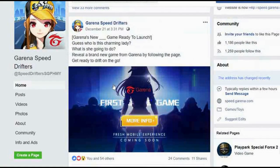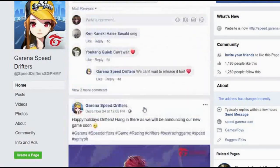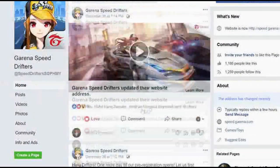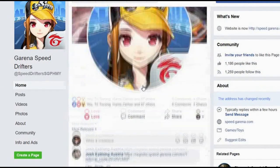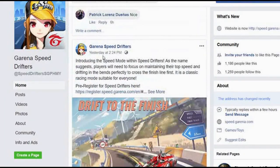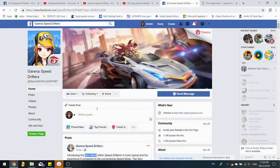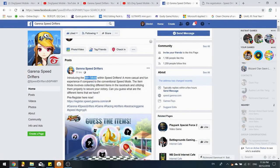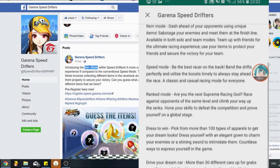For Garena Speed Drifters, they announced a new game was coming, gave clues, counted down three days then two days then one day to registration, showed a trailer, changed their page address, announced Speed Drifters with a new profile, and opened pre-registration. On December 29 they announced Speed Mode, and today they announced Item Mode.